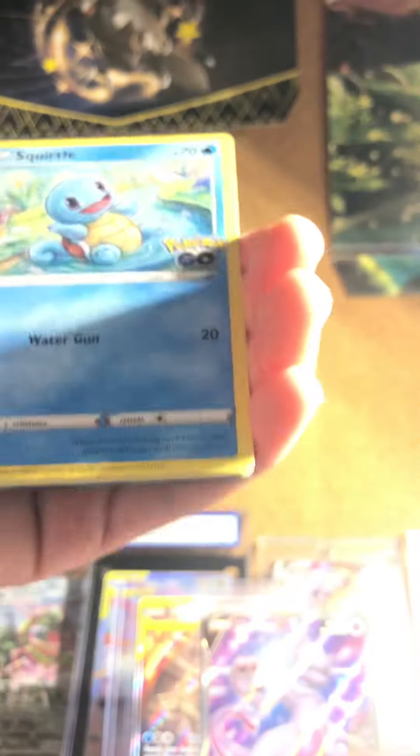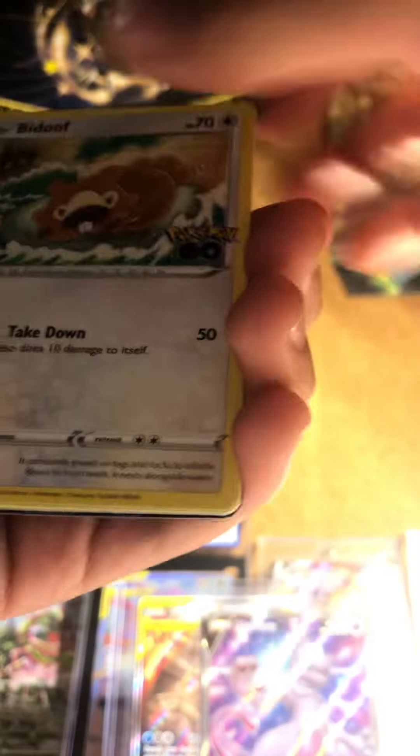Pack number two! Got it. One, two, three, four — and a gold card! Lightning, steel — metal Pheasant, Candela, Steelix, Meltan — and a Dragonite V full art! I actually have never pulled this card before, so I can add that to the collection. All right, pack number three!